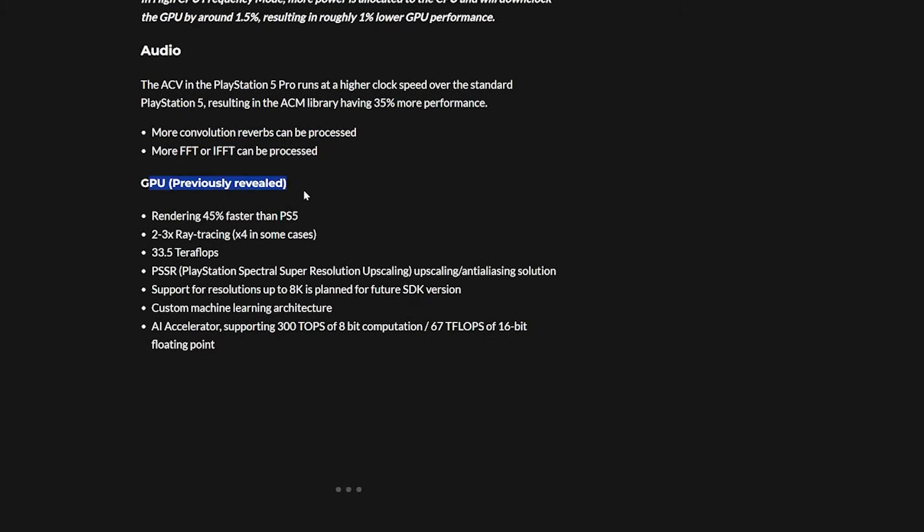The GPU — previously revealed — has rendering that is 45% faster than the PS5, two to three times the ray tracing performance (up to four times in some cases), and 33.5 teraflops. The standard PS5 is about 10.28 teraflops, so that's roughly a 66% increase — though I'll admit my math might be off.